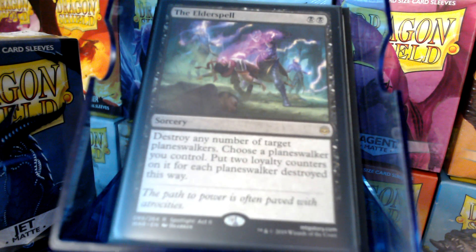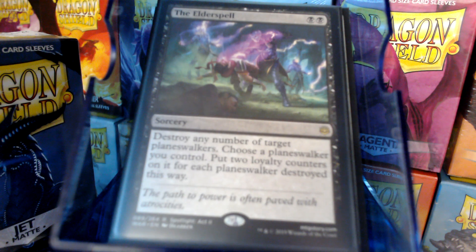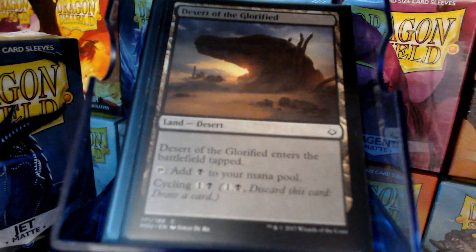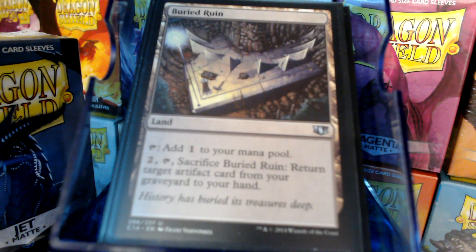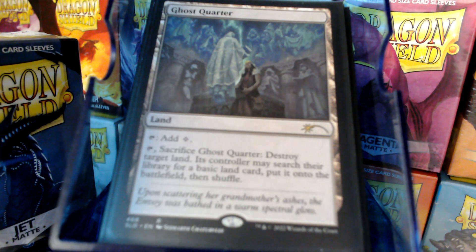The Elder Spell, because we should be the only one having planeswalkers. Non-basic lands — not a lot here. We've got a couple of cycle lands, Buried Ruin to get an artifact back, and Ghost Quarter. And that is it for the Raven Man.